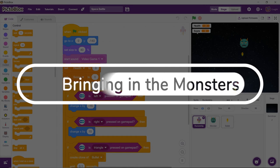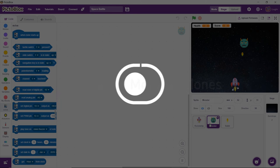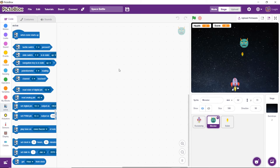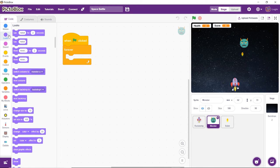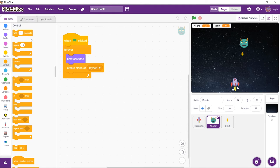No battle game is complete without an enemy, so let's bring in the monsters. We are going to write two scripts for the monsters: one for creating the monster clones and the other for assigning actions to them. Select the monster sprite from the sprites library. Then drag and drop the when flag clicked block, followed by the forever block. Inside the forever block, drag and drop the next costume block, then add the create clone of block to create clones of the monster sprite. Add the wait block and set the time to 2 seconds — this ensures each clone appears 2 seconds after the previous one.